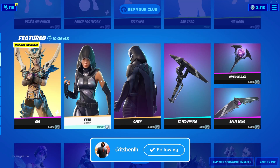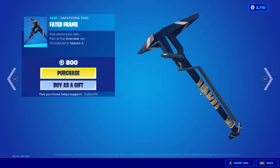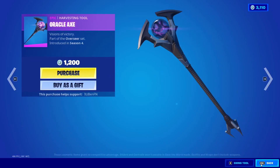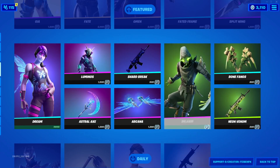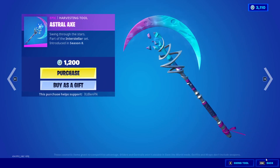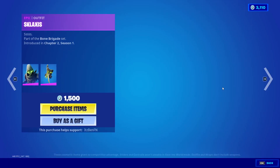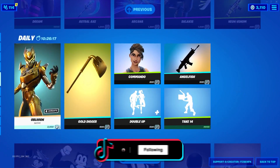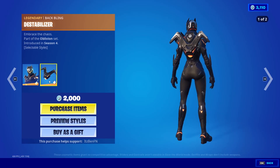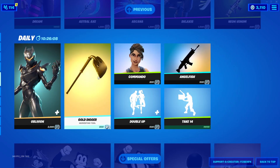We've also got the Fate skin in the shop with the Omnis back bling, the Omen skin with the Battle Shroud back bling, the Fated Frame pickaxe, the Aural Axe, the Split Wing glider, the Dream skin with the Shattered Wing back bling, the Luminous skin, the Astral Axe, the Sharp Break wrap, and the Arcana glider. Then we've got the Skylaxis outfit, the Bone Fang pickaxe, the Neon Venom wrap, and the Oblivion skin with the Destabilizer back bling.